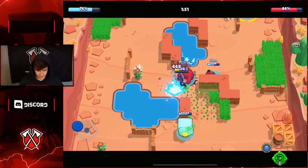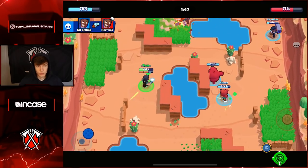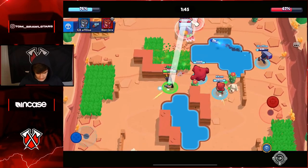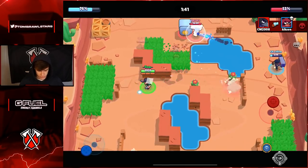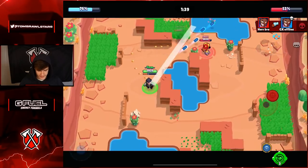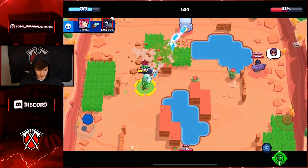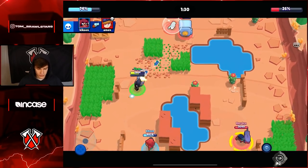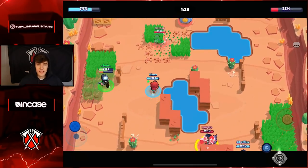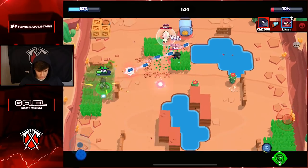Going to use a super here because the Crow didn't have much space to work with, which meant my super had a really good chance of hitting - he couldn't move in all directions, and if he did I would have just moved left or right and followed him. Going to break this wall to get a better angle at the safe. Normally you don't want to use your super just on the safe if you don't have any value, but we wanted to break that wall.